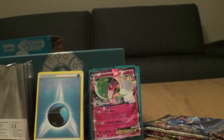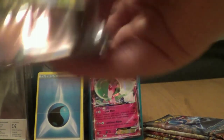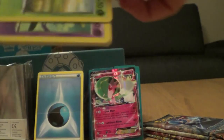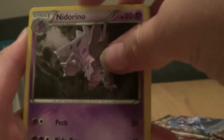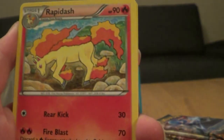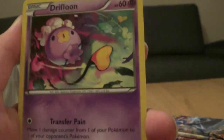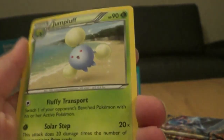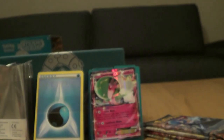Halfway through. Hopefully we can get a secret rare, or a Full Art Trainer would also be acceptable. We have a Nidorino, Pokemon Ranger, Rapidash, Seedot, Drifloon, Marill, Shellos, Pantain, hollow Chimecho, and the rare is another regular rare Jumpluff.